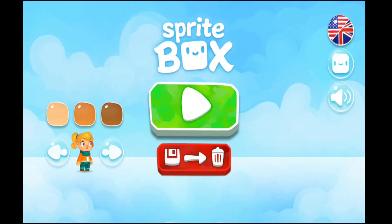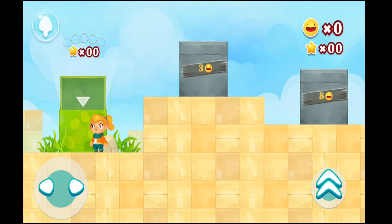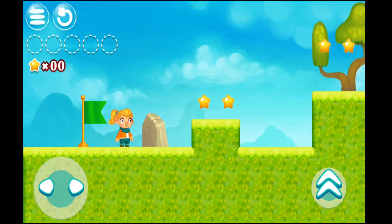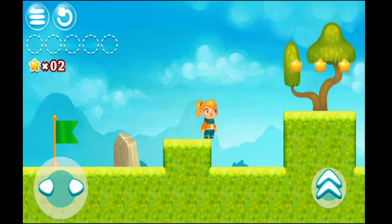This game's Sprite Box — look, I'm picking girl. Now let's start. I'm jumping in the new land.